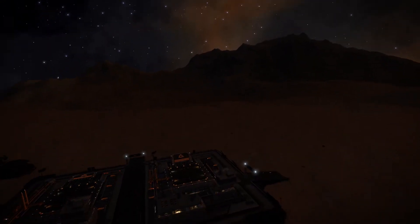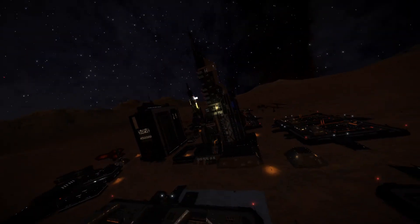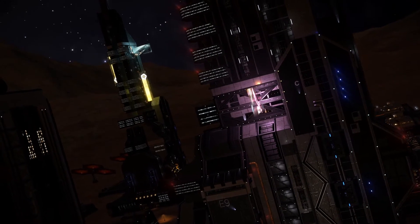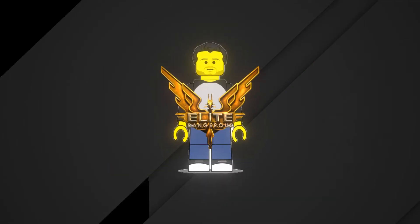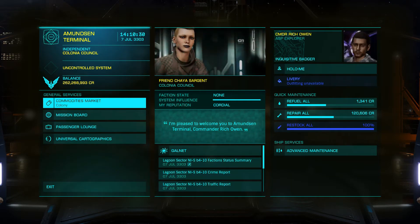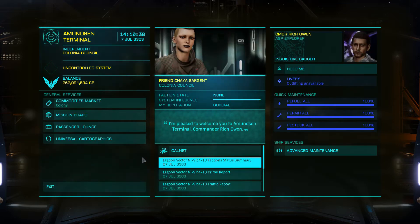So here we are at Amundsen Terminal, pretty much like any other base. You can land, check in your cartographic data, repair your ship and refuel. Though for a sort of forward operating base or deep space port, it has to be said all stations are assigned to Colonia I believe, but there are no missions available even when you have a cordial status and check in all that data, which is a bit of a shame.